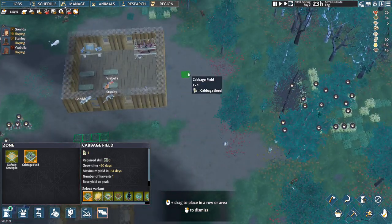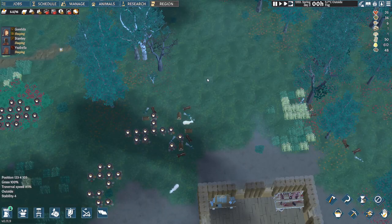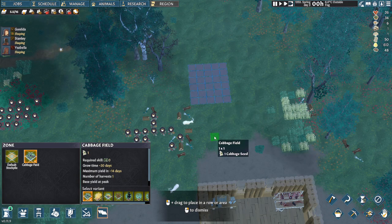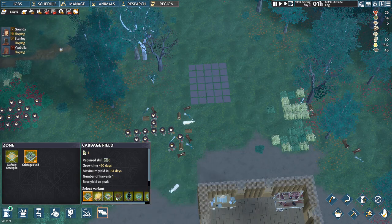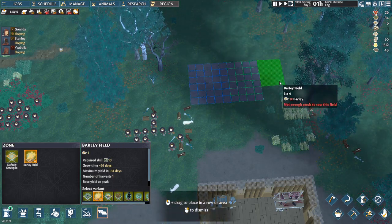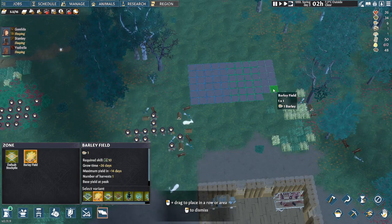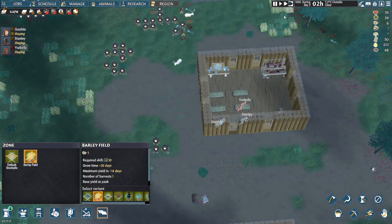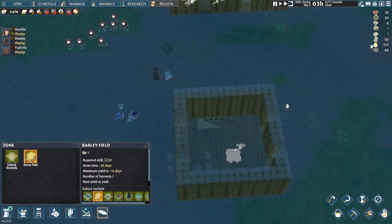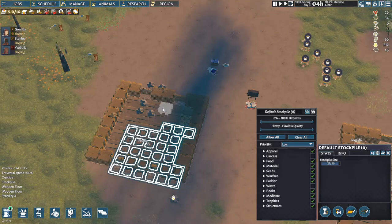Now that Architecture and Agriculture are unlocked, place your cabbage fields. Find clear space — over at the back looks good. For crops, plan around 30 cabbages. Add another patch of about 24 Red Currants. For Barley we only have six seeds right now, but you can expand the zone one cell at a time — once you have more seeds they'll be planted there, as long as their Botany skill is high enough.